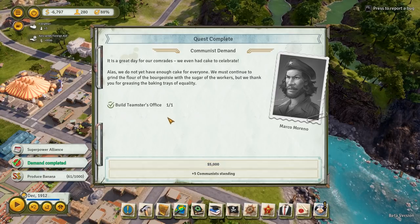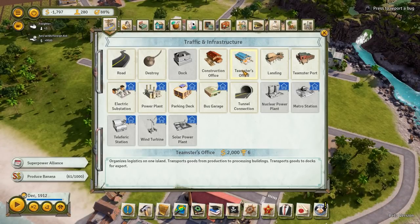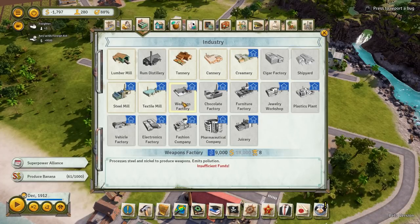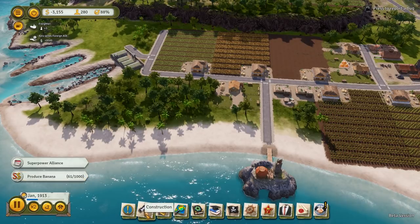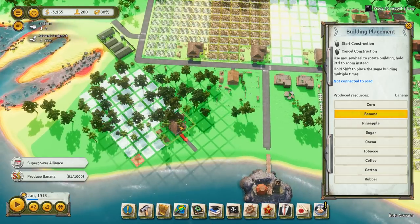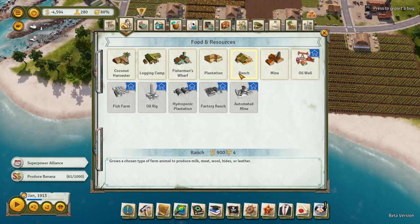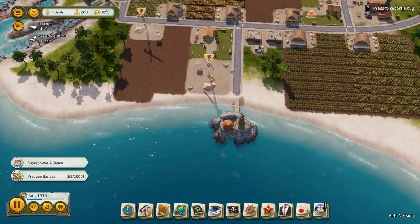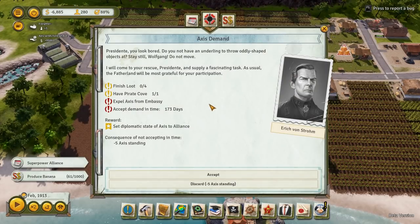Our Teamster office number two is up. Let's take the five grand — that's actually going to reimburse us for building it altogether. We're actually gaining money off of that ordeal. I think we might want to get another banana farm just because this is taking quite a while, so why not get another banana plantation down here? And maybe another ranch is in order down here — another cattle ranch — because we can get the upgrade that will increase our plantations in the surrounding area by 10% once again.